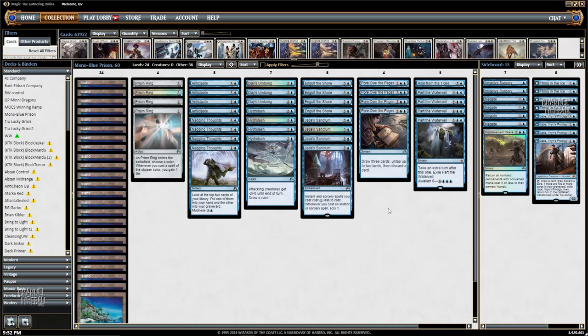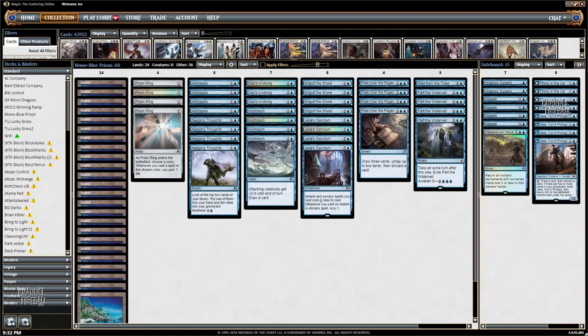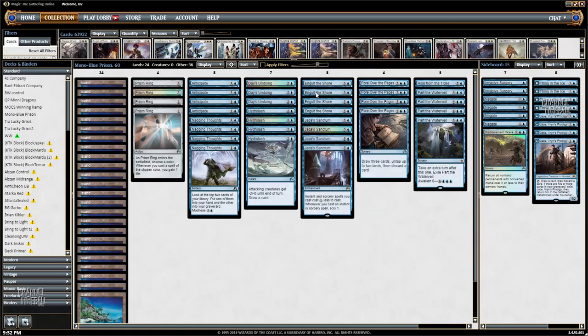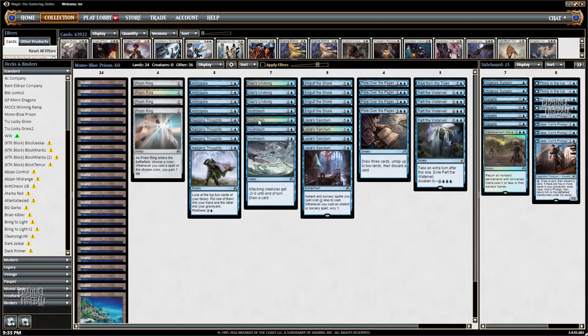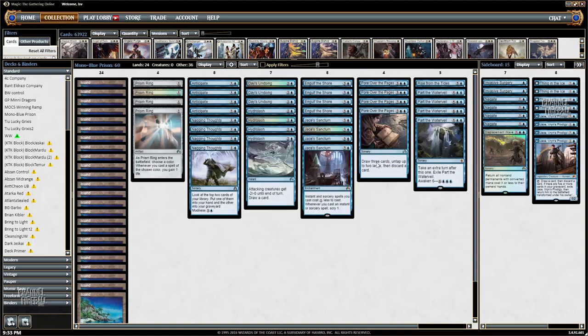The main things to notice are 24 islands. Every single land in the deck is just an island in order to power up Engulf the Shore. This is one of your powerful cards in the deck, and that's what keeps you alive, so you can cast a bunch of nonsense like Giant Part the Water Veils, eventually maybe Arise from the Tides, and cards like Days Undoing. In fact, Engulf the Shore plus Days Undoing is a nice little combo.